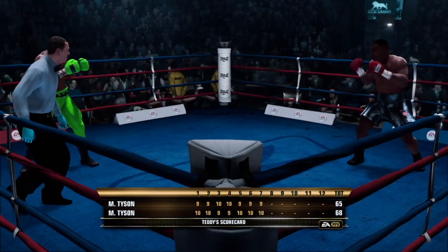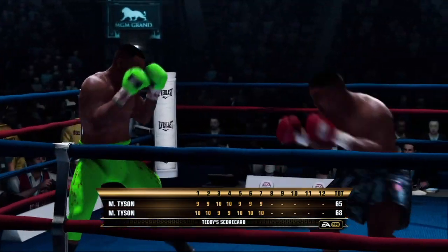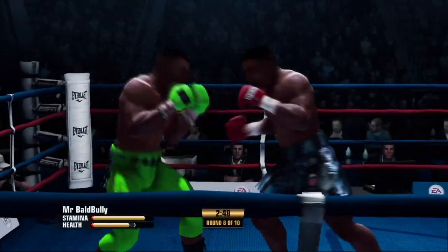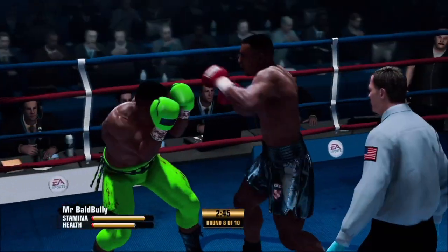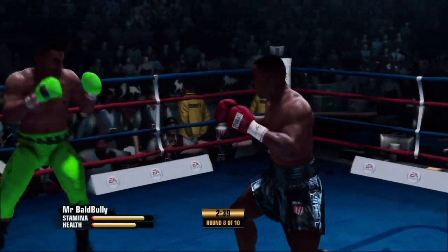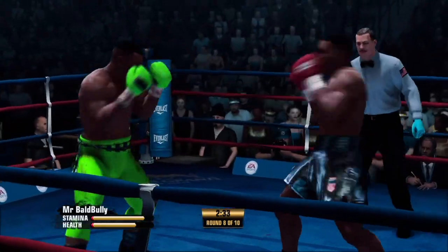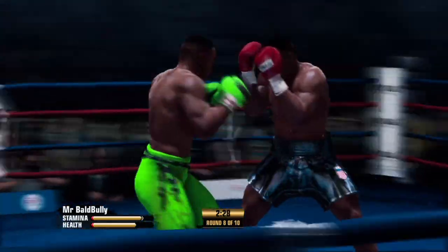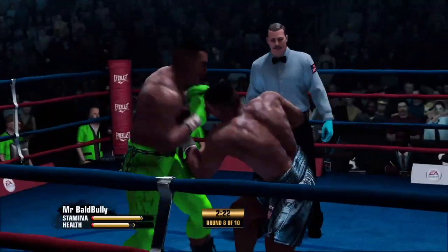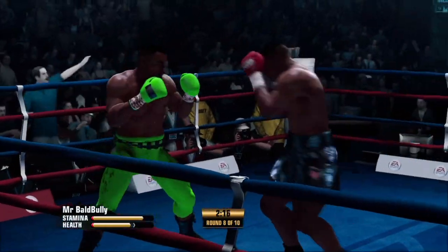So I'm going to fast forward to round seven. You can see here I'm up big on the cards — he's only won two rounds, and that was the third and fourth. For most of the fight, I'm moving away from that power left hand. I'm moving away from the left because that's all he wants to throw, so I'm not going to give it to him. I'm going to pump the jab, stay on the outside, and kind of let him gas out. I already know I'm up on the cards — there's no reason for me to rush. So I'm just going to take my time, move away from that left hand, and let him do what he has to do.